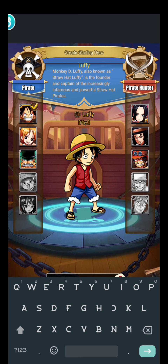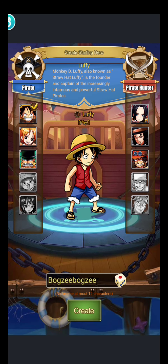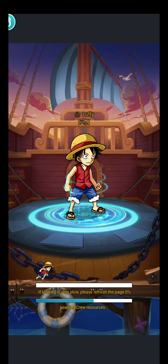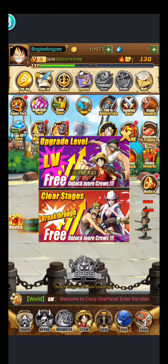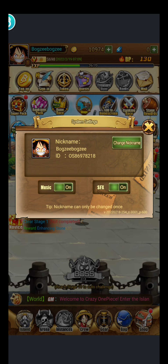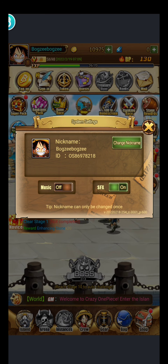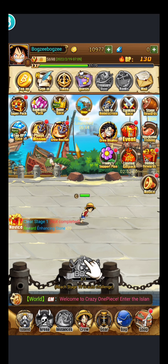Ayusin natin itong IGN. In-game name natin. Bogsi-bogsi na lang. Create. Dito, pwede na natin ayusin. Tanggalin natin yung tunog. Off natin. Pero hindi siya nababawasan eh. Off lang.